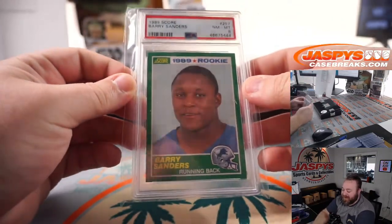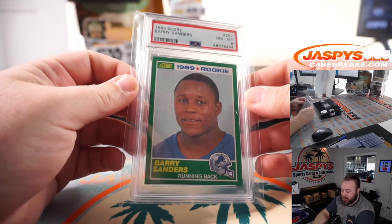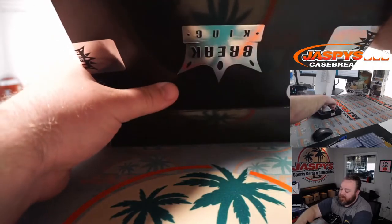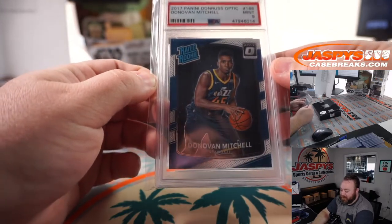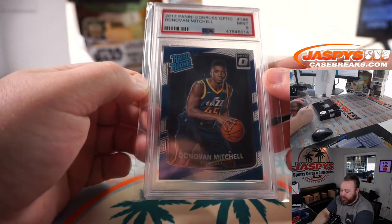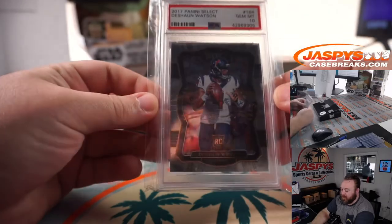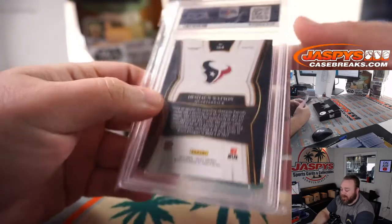Box 3: Starting off with 1989 Barry Sanders Score rookie, PSA 8 — for the S spot and Luis Ramirez. Love that Barry Sanders. Next up, Donovan Mitchell rated rookie Optic Spider, PSA 9 — for the M spot again, John Gotti. And the final hit for the case is Deshaun Watson Select rookie, PSA 10 — for the W spot and Oliver Soria. Premier level rookie, PSA 10. A Woods and a Watson for Oliver.